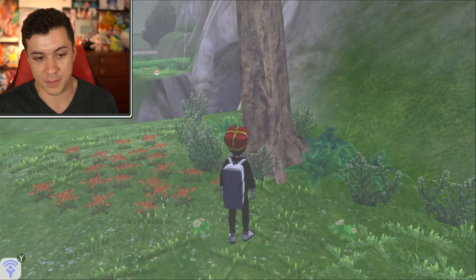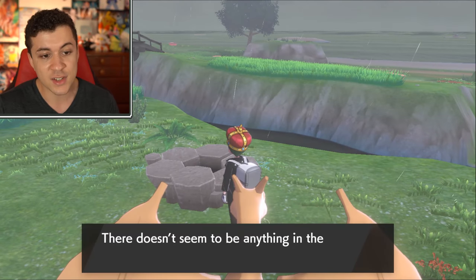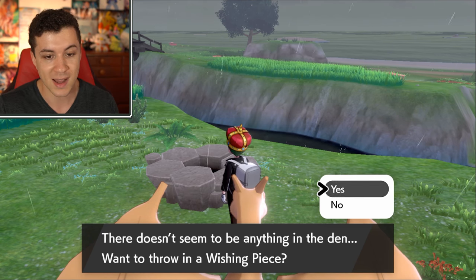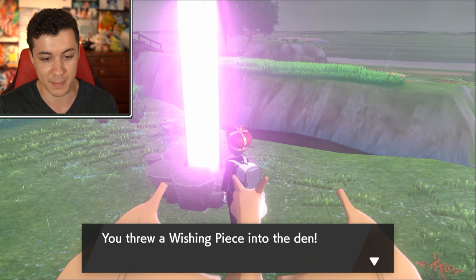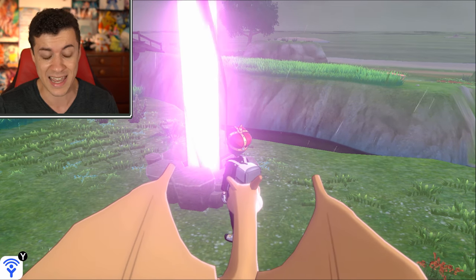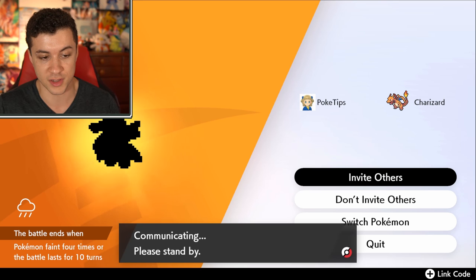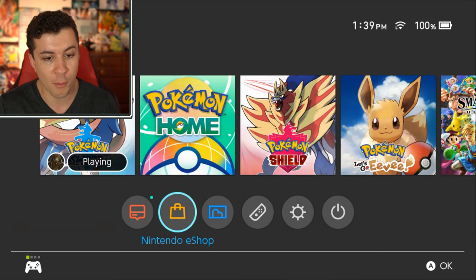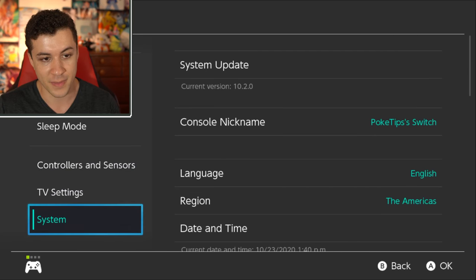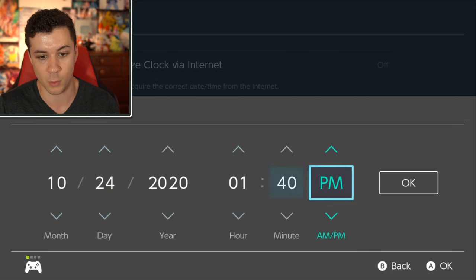Right here we can see by this tree I already picked up the item — there's nothing flashing on the ground. So what we're going to do to reset that is throw a wishing piece into any Raid Den. I'm just going to choose this one because it's really close to the tree. We'll go ahead and save our progress. Nice, purple beam — though the beam color doesn't matter at all, we really don't even care what's in there. Go ahead and interact with the den and select invite others. Once you see the searching screen, press the home button and go down into the system settings. From there, go all the way down to system, then date and time, and just change the date by increasing it by one.